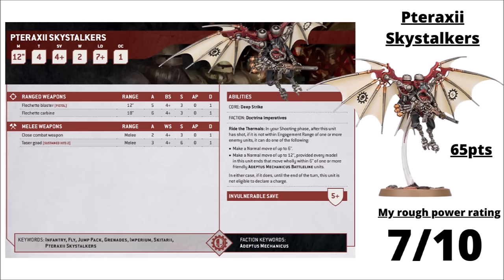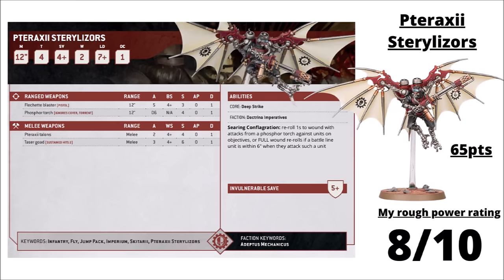The Pteraxii Sterilizers have basically the same profile but get Phosphor Torches — essentially standard Flamers. Four of those and a Flechette Blaster per unit, with damage boosted by re-rolling ones to wound with the Phosphor Torch against units on objectives, or full re-rolls if near a Battleline unit. They get a little more melee than the Skystalkers, going up to Strength 4. They seem pretty popular in Admech lists, particularly in the Skitarii Hunter Cohort, as good recipients of Stratagems and excellent skirmishers against enemy infantry. They can be pretty massive with Overwatch given all those Flamers. I'd rate them 8 out of 10 — not a big threat to anything bar lighter infantry, but a very good job of tying up and annoying the enemy as they advance.